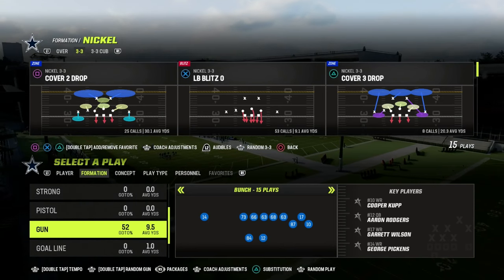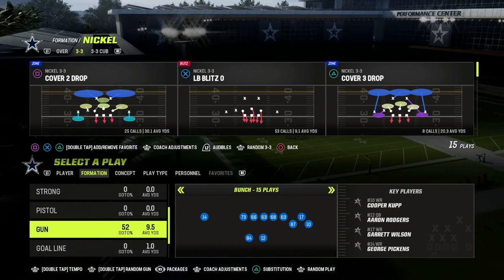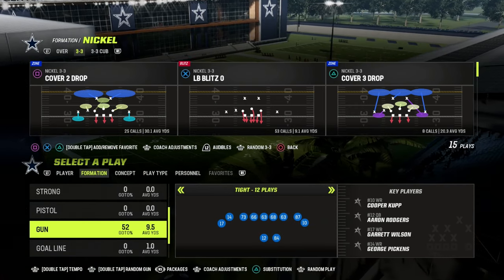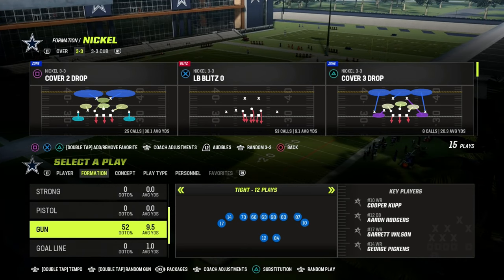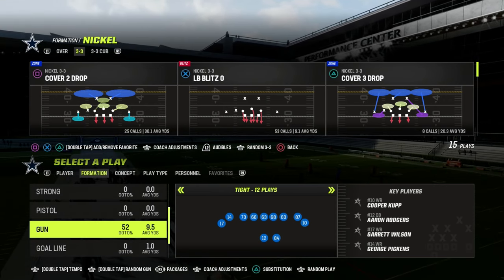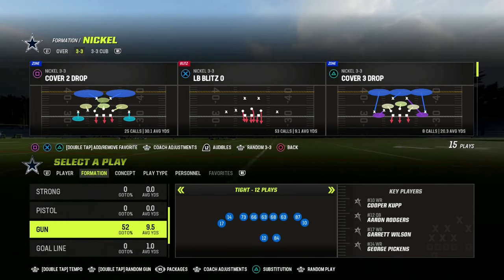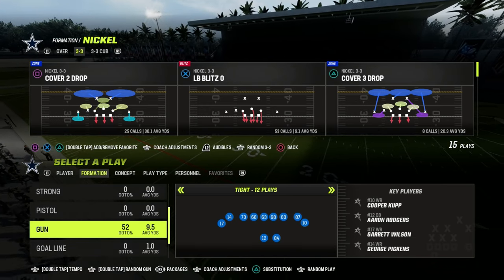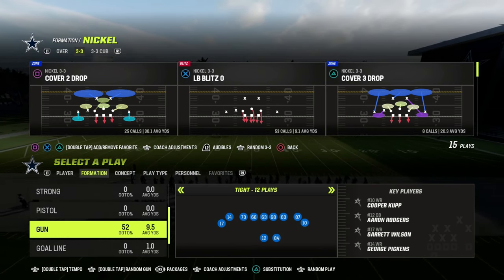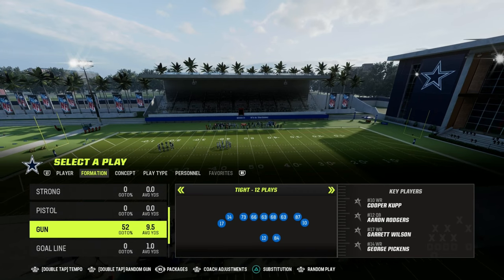In this video I'm going to show you how to create an incredible offensive scheme out of the Gun Tight formation in Madden 23. You can use this format to create your own Madden scheme whether it be out of Gun Tight or any other formation. We're taking a look at Gun Tight in the Washington offensive playbook. If you want my entire Gun Tight offensive ebook, join my Patreon — the link is in the description. Ten dollars gets you access to all of my Madden 23 offensive and defensive ebooks.